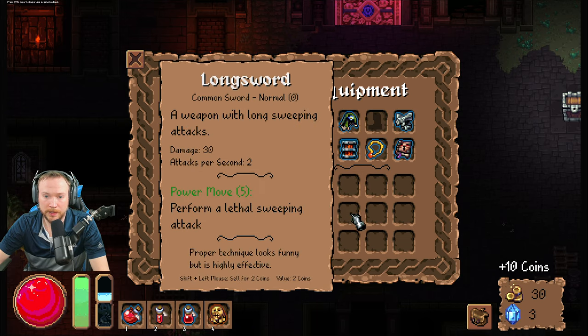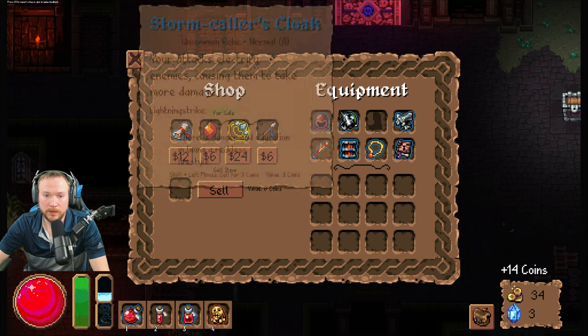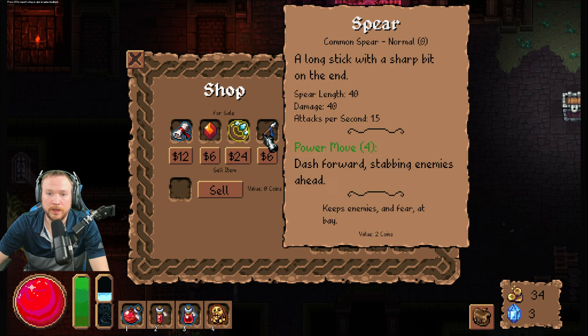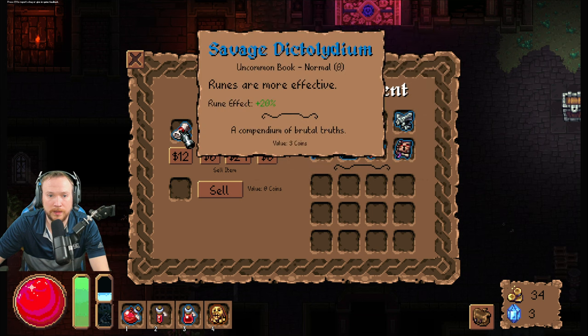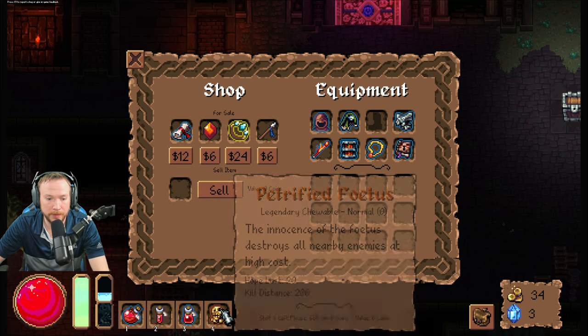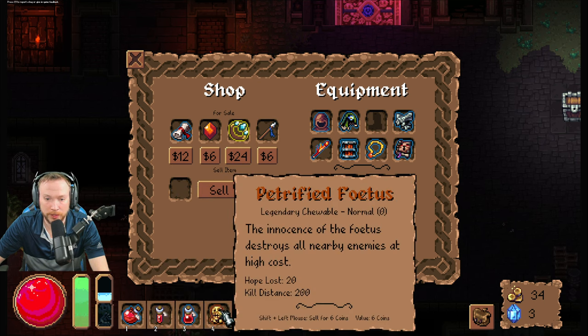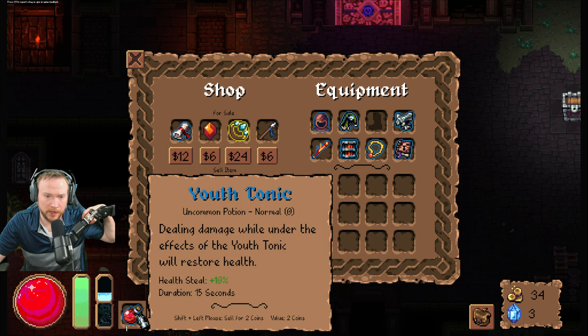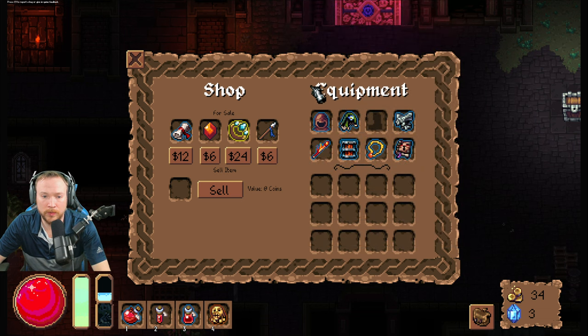Sell all you guys. Yeah, that'd be good. Alright, let's just double-check — runes are more effective. What is a rune, where is a rune, why is a rune? You're not a rune, you're a chewable. The petrified fotis! So I ate cyanide, I think, to end the last run because I had no idea what it was.